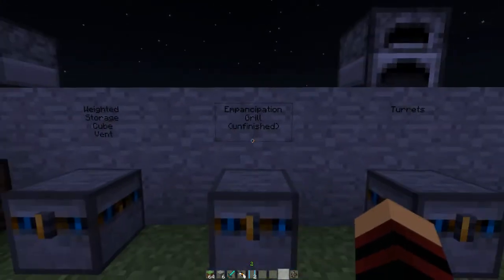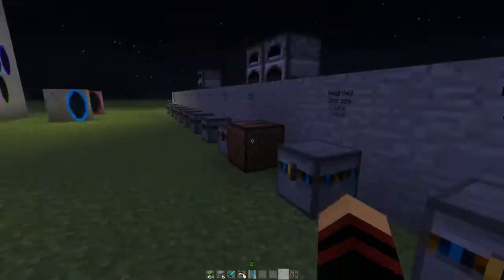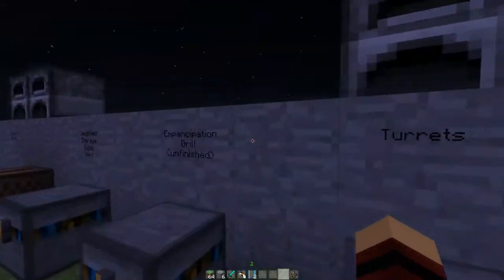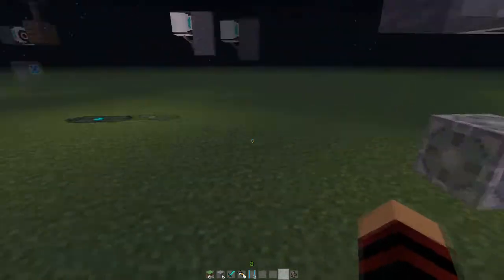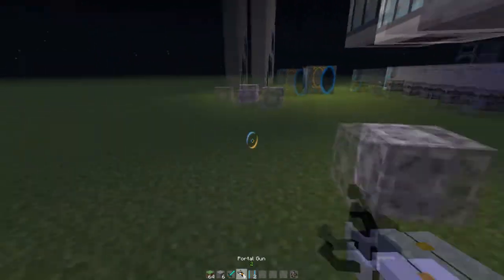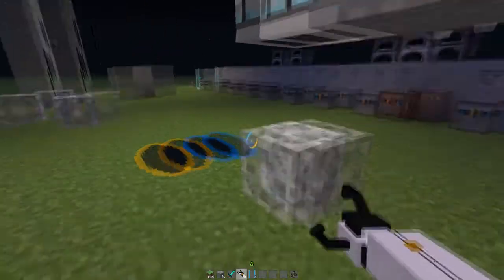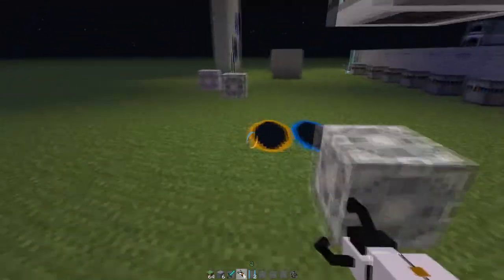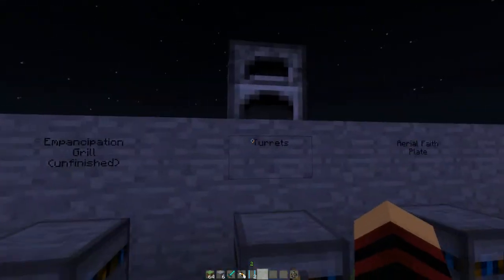So now this is an emancipation grid, or grill — however you say it. This is actually unfinished in the current version of the mod. The mod creator said they're most likely going to be fixing it soon, but right now it is unfinished and unusable. Basically, if you remember from Portal, there's a door you walk through that deletes all portals when you walk through it. But don't use it right now.